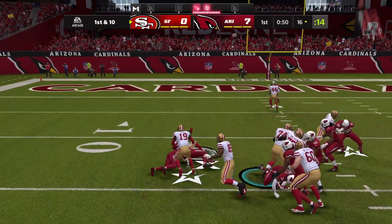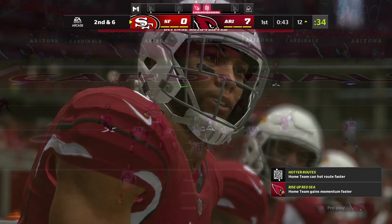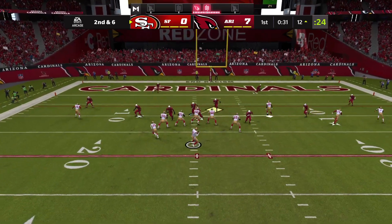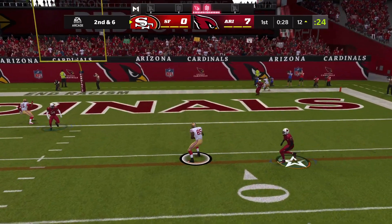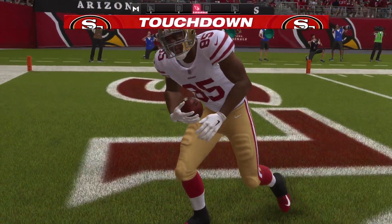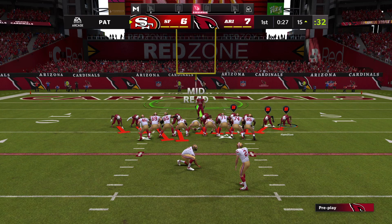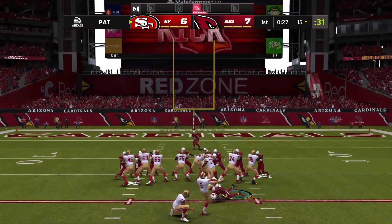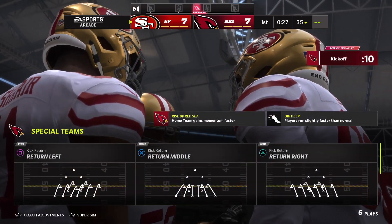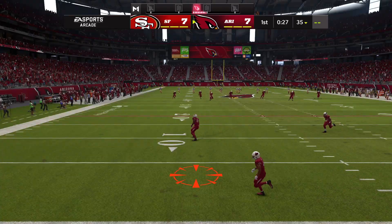He'll run on first down and get four, down to about the 12 yard line. When you find that kind of yardage you couldn't be more confident as a ball carrier. Caught right side — Davis — touchdown 49ers! A 12 yard touchdown grab and the 49ers are within an extra point of tying this thing up. Extra point splits the uprights and it's now tied 7-7 as we close out this opening quarter.